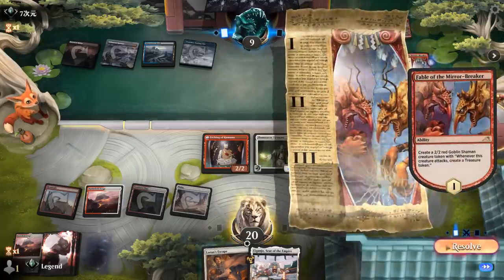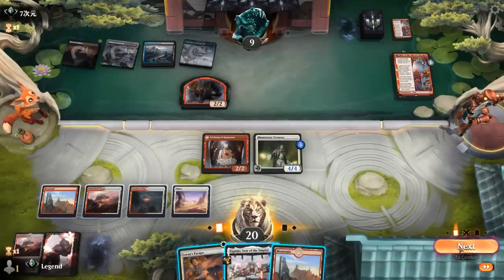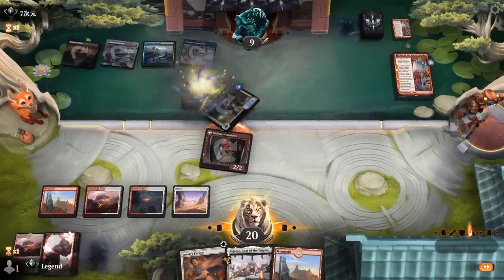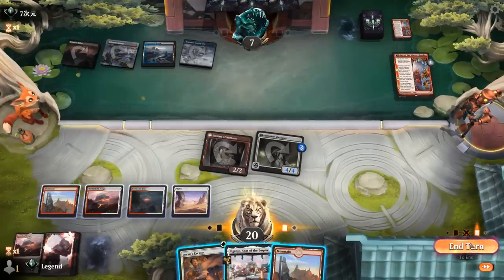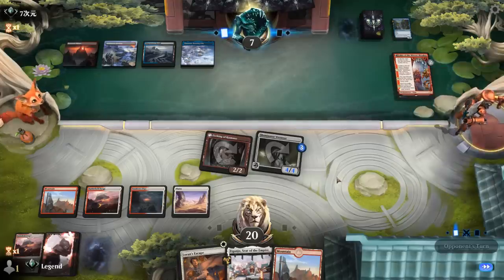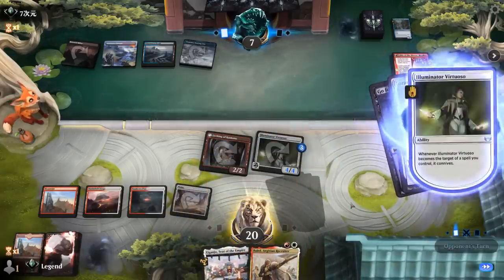There's a turn-4 Fable now. We get to untap, and I can use Eiganjo to kill the Shaman if they block Etching — so we can attack with both now. Opponent jumps in; opponent falls to 7. Should maybe keep Plains in hand in case we want to discard them with Connive. Invoke Despair doesn't stop us since we can still hit the opponent for 8 — it's going to require a pretty specific sequence. Maybe a removal spell plus Make Disappear to counter Laurent's Escape. Opponent goes for Go for the Throat.